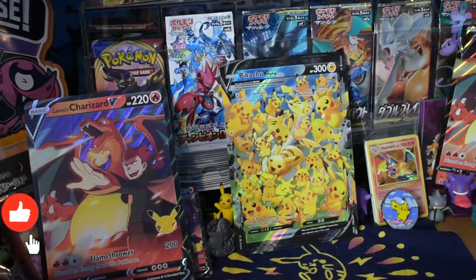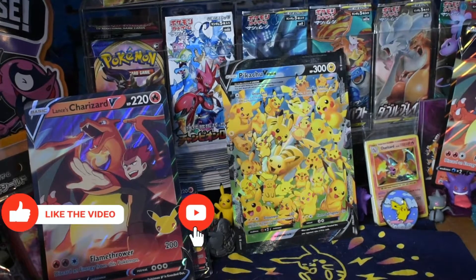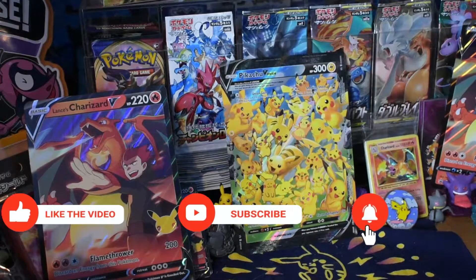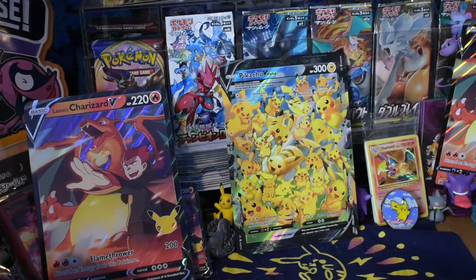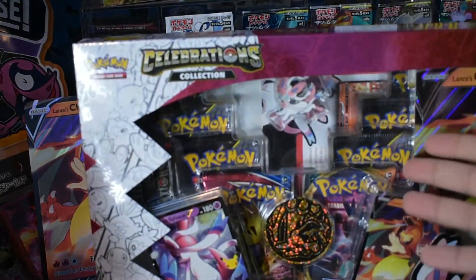Hello there, Apostles here with my assistant Nugget. As you guys can see in the background, we've opened a few packs, a few different collection boxes and stuff. I bought way more than just one of each because we are on the hunt for that Charizard, and we are still continuing — we're opening another VIP memory box.